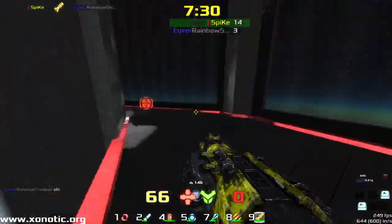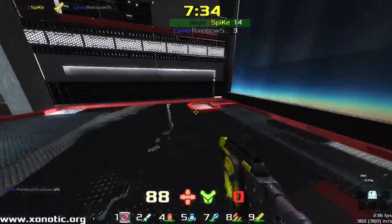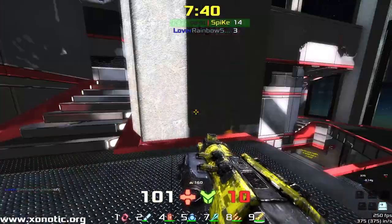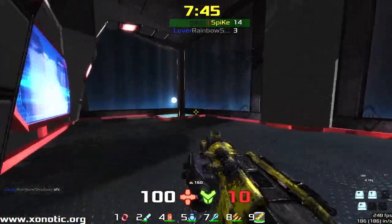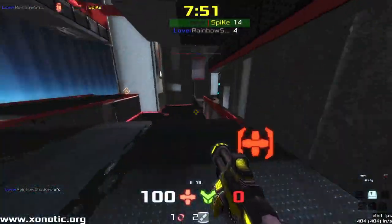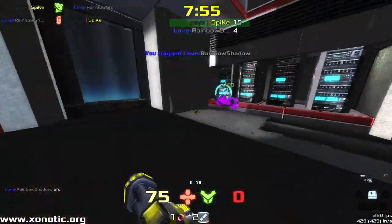Rainbow is definitely tilted on this map. I think we're going to see a Spike victory just from the tilt alone. Hopefully he can reset for the last map — assuming we get a last map — because Rainbow could still take this if he were to make the comeback. We still have two minutes. Definitely not likely, but it'd be a hell of a comeback.